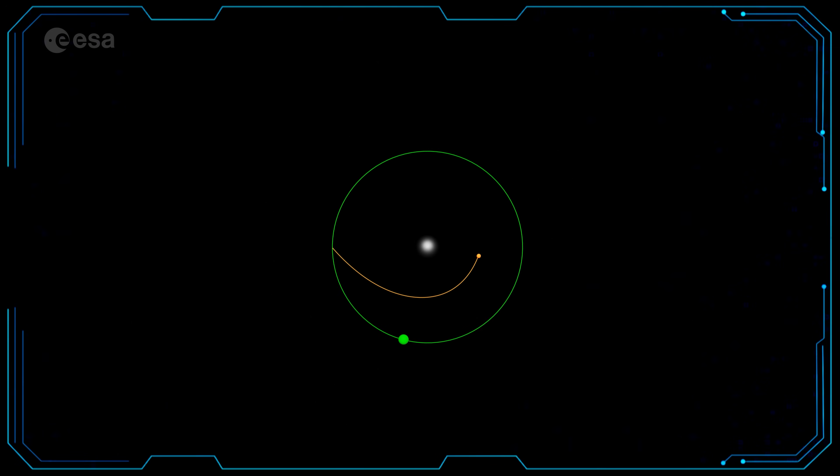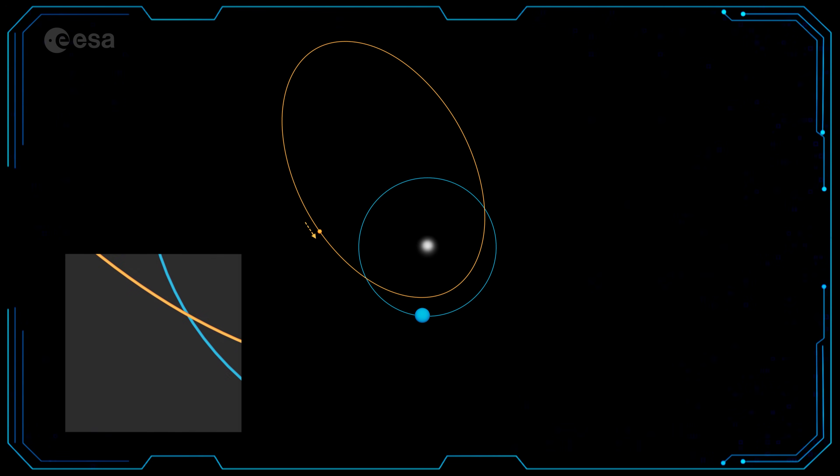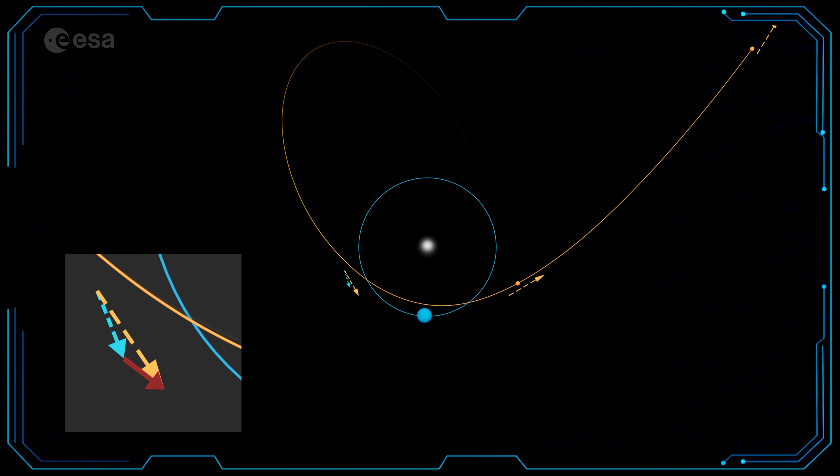By passing close to a planet, I can use its gravity to change my orbit around my home star without using up much fuel. This is known as a gravity assist maneuver.